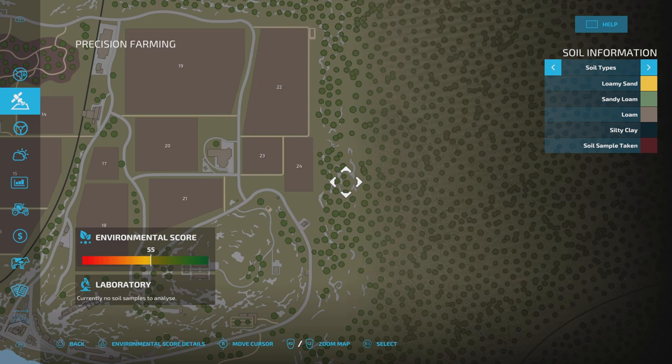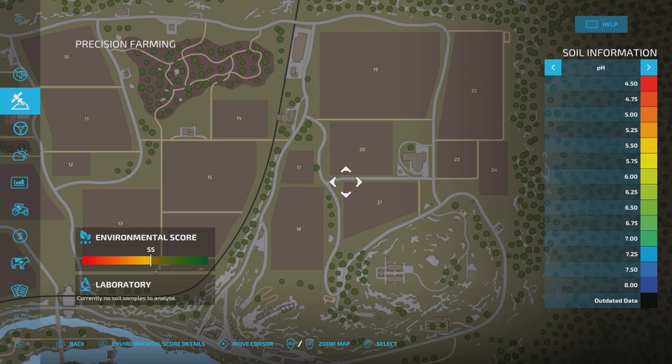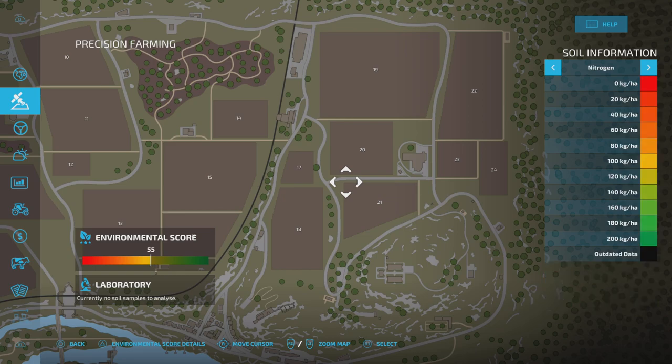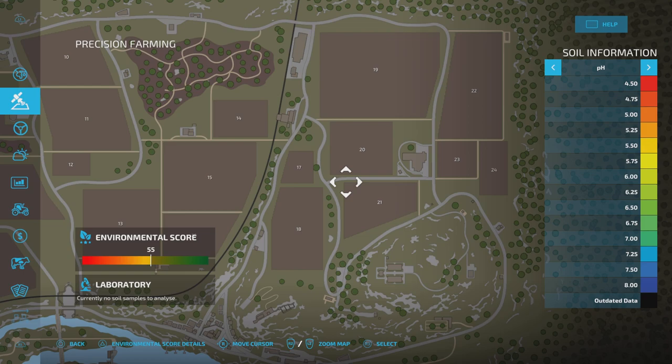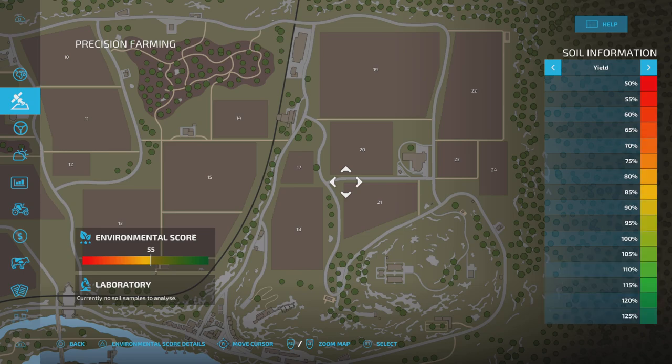Soil types include loamy sand, sandy loam, loam, and silty clay. No soil samples have been taken yet but results will come up on screen once done. Going across, we've got pH levels — each crop type will have a pH level it's aiming for, and different soil types will have different pH levels too. Then there's nitrogen, which links to your fertilising states depending on the crop.